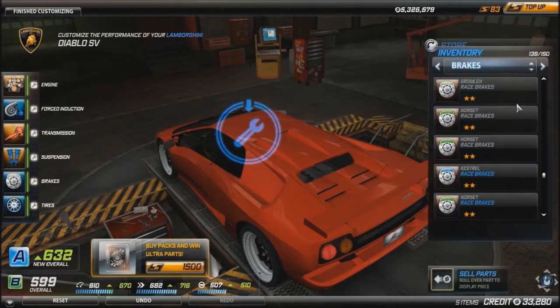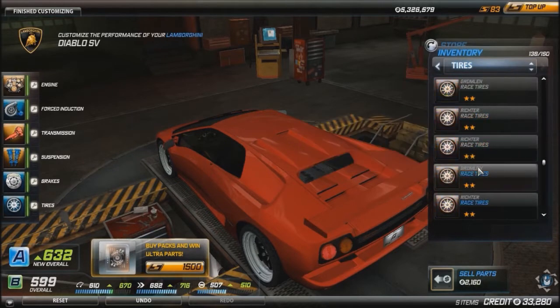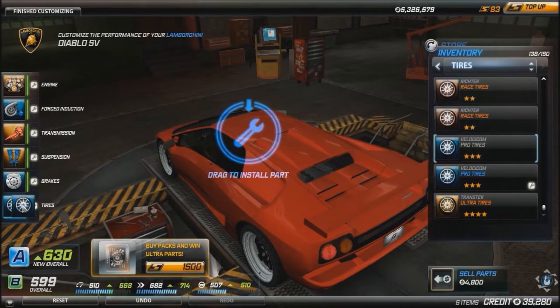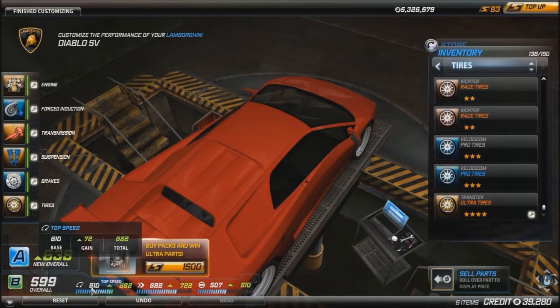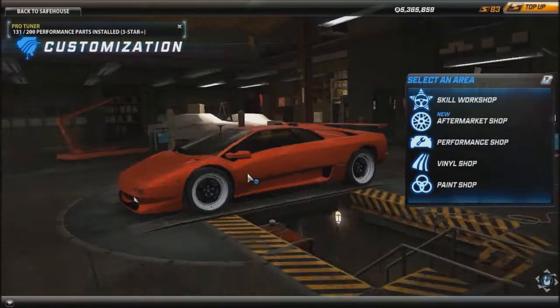As I've been told, you can actually bring your stats down by choosing the wrong part, so let's stick to something reasonable. Ultra tires can be too much of a stat boost, but pro tires work. We finished customizing: top speed went from 610 to 682, a gain of 72 points. Acceleration went from 682 base up to 722, a 40-point increase. Handling didn't go up much.